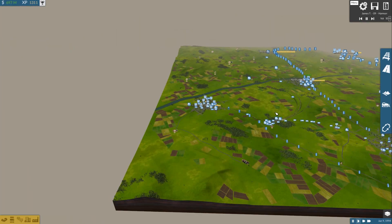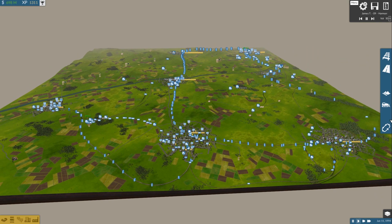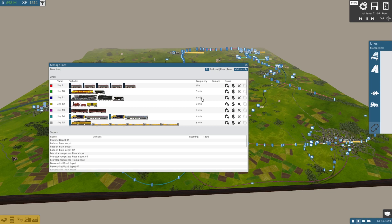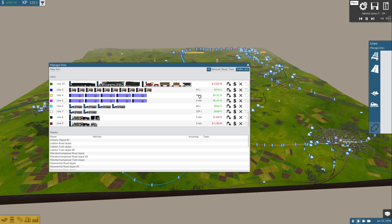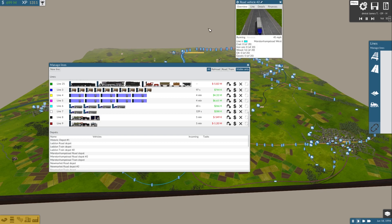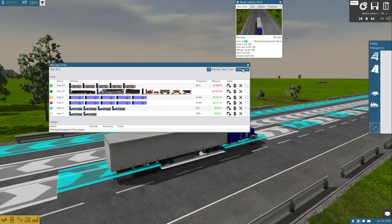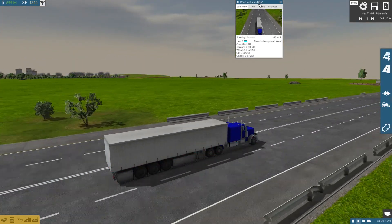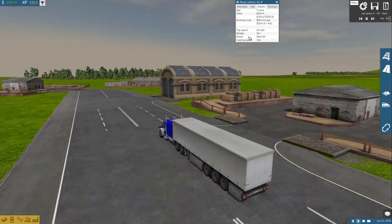And I believe that covers the rest of all the vehicles I downloaded — you should probably add these to the DLC assuming they aren't already included or don't have equivalents. Actually, wait — one more: the Peterbilts. The older versions are in the base game, but these are from around 1980.